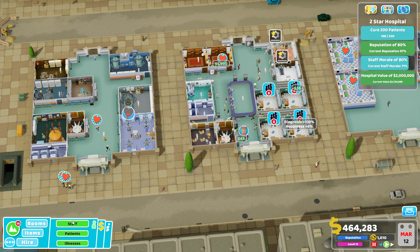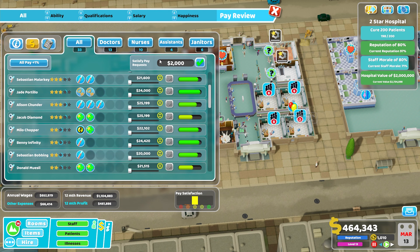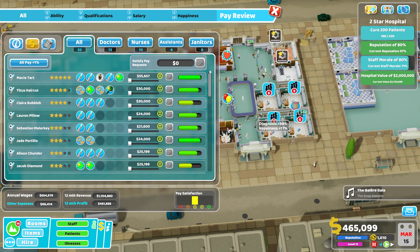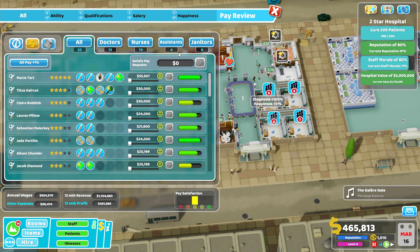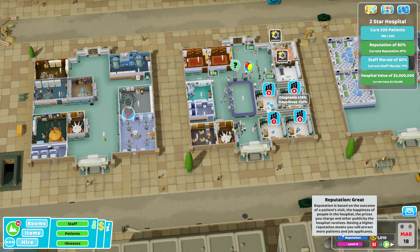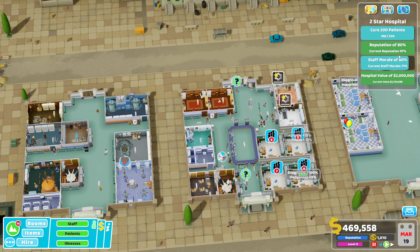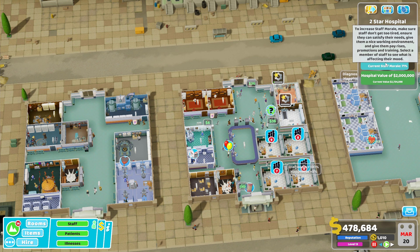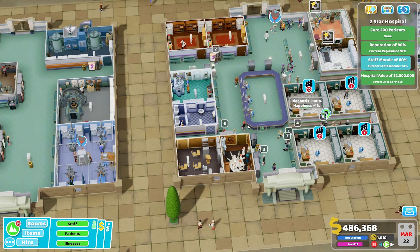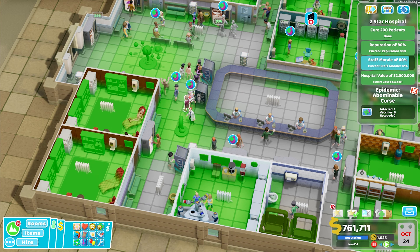We're going to upgrade our easy scan and heart racer because the staff that currently work in those are being trained, so it's a good time to get that done. We just need to get a lot more staff trained, and we'll satisfy some pay requests now as well. Hopefully morale comes back up — and we are just about curing our 200th patient, which is really exciting because these two-star objectives have taken a little bit longer than I was expecting.